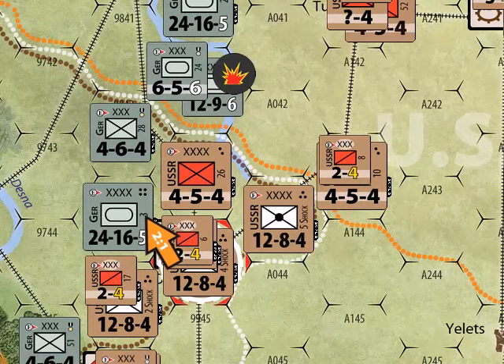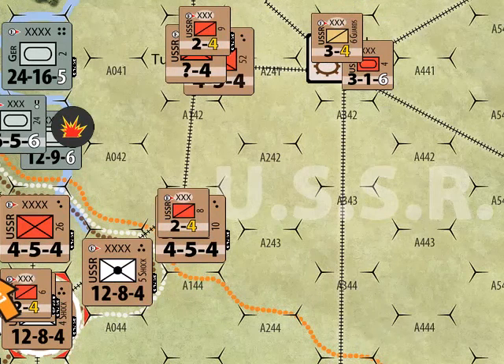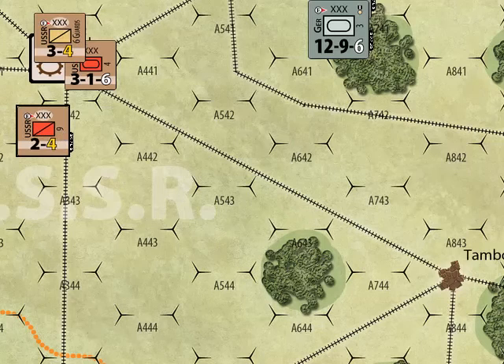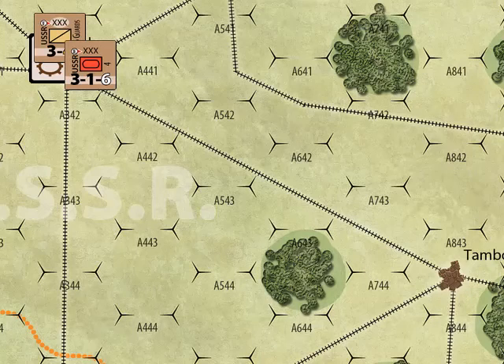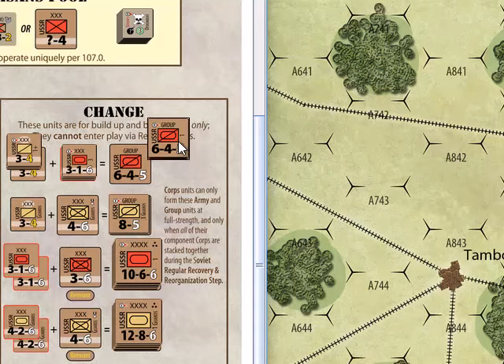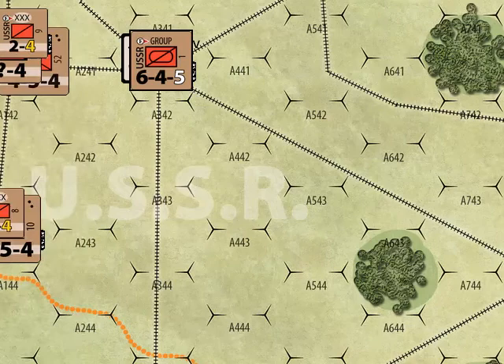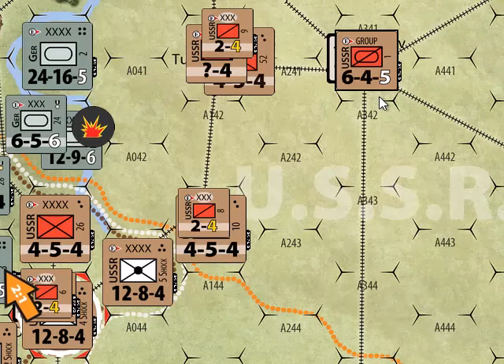The Soviets have a guard cavalry unit — a flipped-over regular cavalry unit — and a regular tank army. Looking at the Soviet display in their change box: a guard cavalry plus a regular tank army creates a Cav-Mech group. So these units go out and the Cav-Mech group comes in. The Cav-Mech group is a large, or major, heavy unit — heavy units are the ones with the armor oval.